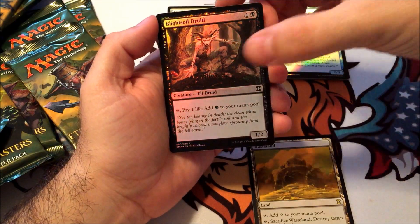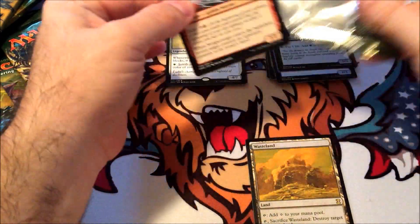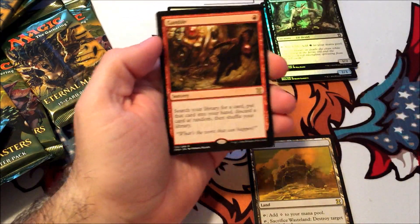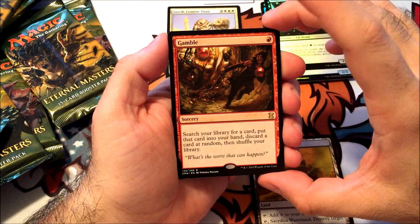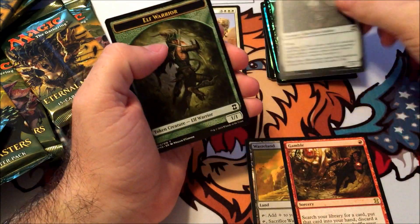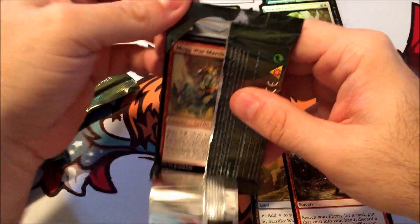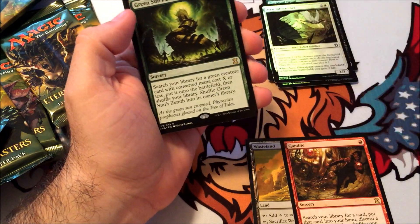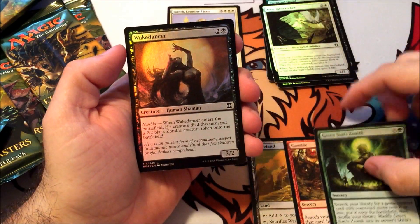Blightsoil Druid as our foil. That's helping to pay for the box. Gamble — there we go — search library for a card, put that card into your hand, discard a card at random and shuffle your library. And Aven Riftwatcher. I know some of the uncommon foils have quite a bit of value. Green Sun's Zenith — there we go, pays for the pack. And our foil is Wake Dancer.